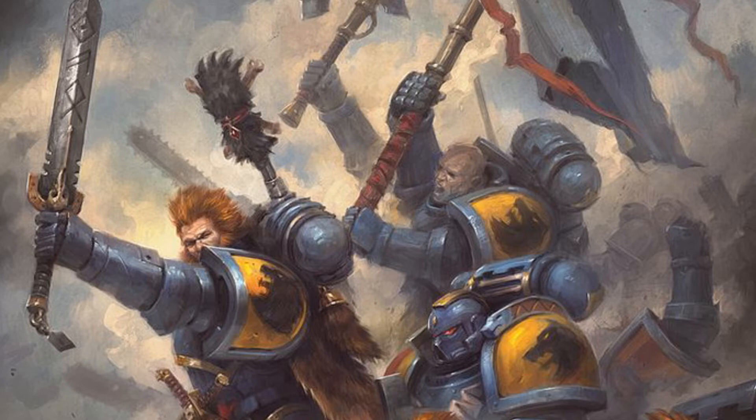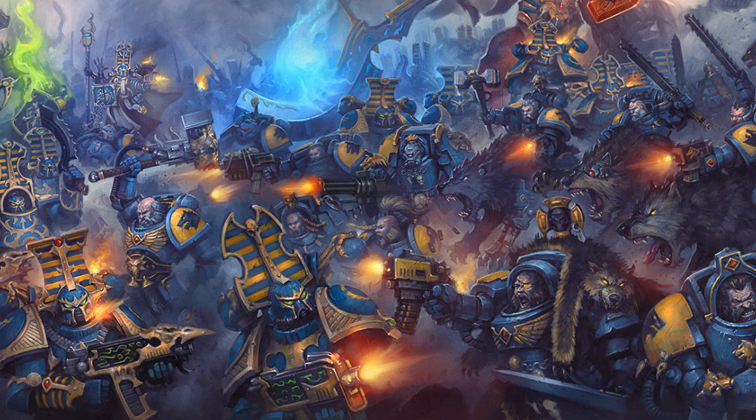A Wolf Guard Battle Leader in Terminator Armor changes their war gear options to read: this model may replace his Power Sword with a Storm Shield or items from the Space Wolves Terminator melee weapons list. This model may replace his Storm Bolter with an item from the Space Wolves combi weapons or Space Wolves Terminator melee weapons list. Besides replacing the Power Sword with a Storm Shield, this appears to be a wording change — instead of items from the Space Wolves melee weapon list, you now take from the Space Wolves Terminator melee weapons list. No real changes here.